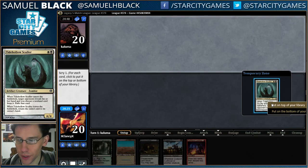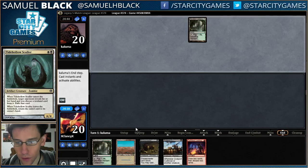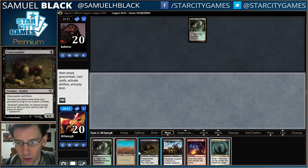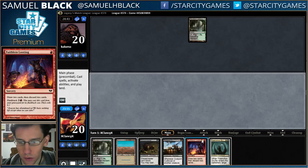Any hand with the Faithless Looting is pretty good though. I'm not actually sure — I haven't decided yet if I'm going to cast the Faithless Looting. I could find Badlands and cast Faithless Looting, discard Gravecrawler, and then play Tide Hollow Sculler the next turn and be able to get the Gravecrawler back. But I think I'm actually just going to play the Gravecrawler. I don't know what my opponent's playing, but I'm just going to go for the more aggressive line and try to find other things I want to discard with the Faithless Looting later.